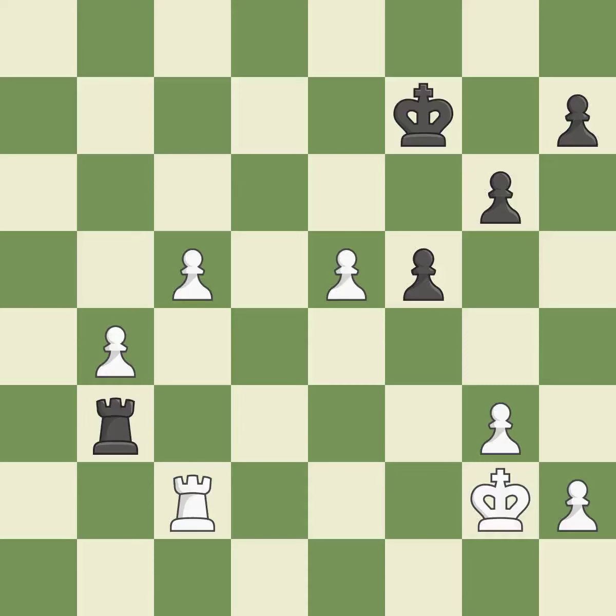A passed pawn can attempt to advance while being defended by a rook placed behind it — ideal. It was a free pawn there — quite good. The moved pawn advances toward its objective — ideal. A pawn kicks the opposing rook, forcing it to move or risk being captured — ideal.